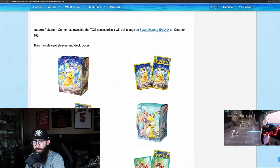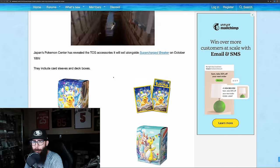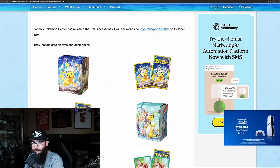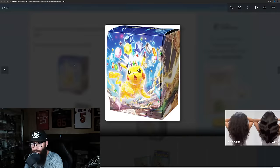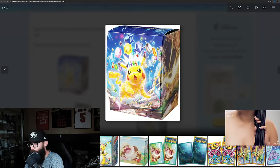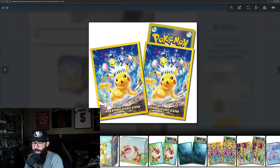We have a little bit more news from Supercharged Breaker. This is from Japan — I don't know how much of this stuff is going to go to English, we usually don't get it all. We have a Pikachu deck box. We got some sleeves, which are pretty cool. I was just in Japan — they had a lot of cool sleeves at the Pokémon Center there.